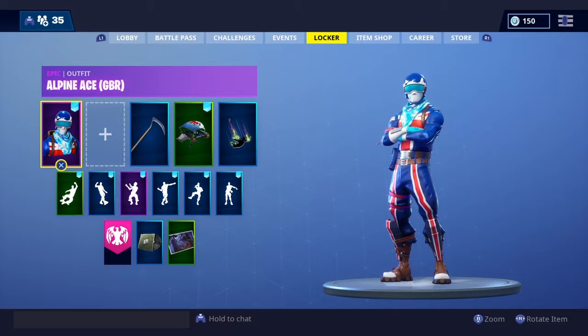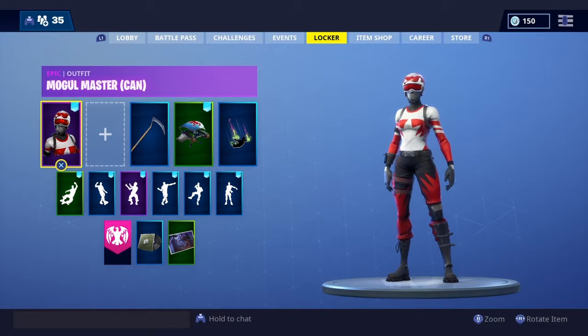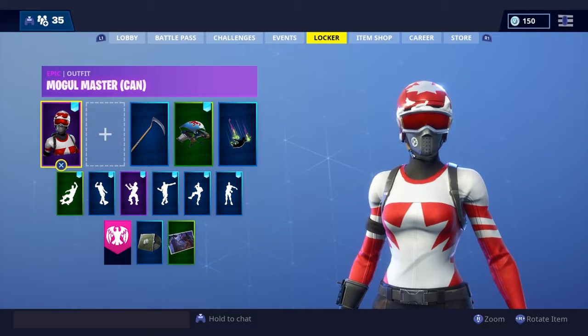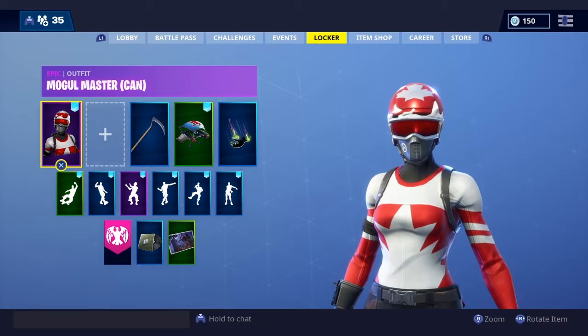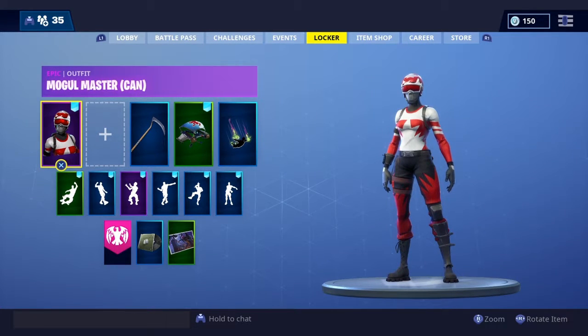The next one we have is the Mogul Master Canada version. The reason I got Canada is I saw it was the coolest — I know a lot of people and teachers from my school that are Canadian, so I thought that was cool. I'd already got the Great Britain one so I went with Canada instead of getting two of the Great Britain version. This is not as rare as the Alpine Ace — she came out after, and last time I believe she was April 11th. Check that for me in the comment section below. That's all I really have to say for this one — it's the same information as the Alpine Ace.